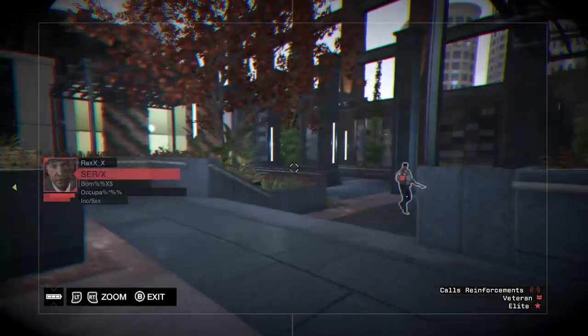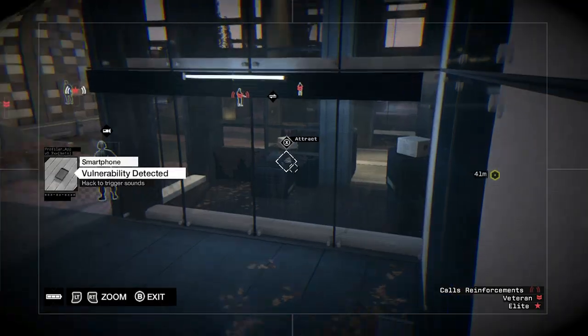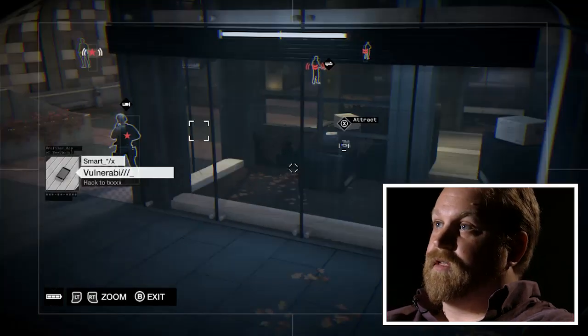You need a line of sight to be able to hack things in Watch Dogs. One thing I could do is try to explode one of these things — that might get the guys moving around. I want to go to this camera instead. So there's a phone right here. If I hack it, it will actually make a sound, and that would attract this guy and he'll go in to check it out. When he goes around there I'm going to be able to chain hack through his camera — so watch closely.